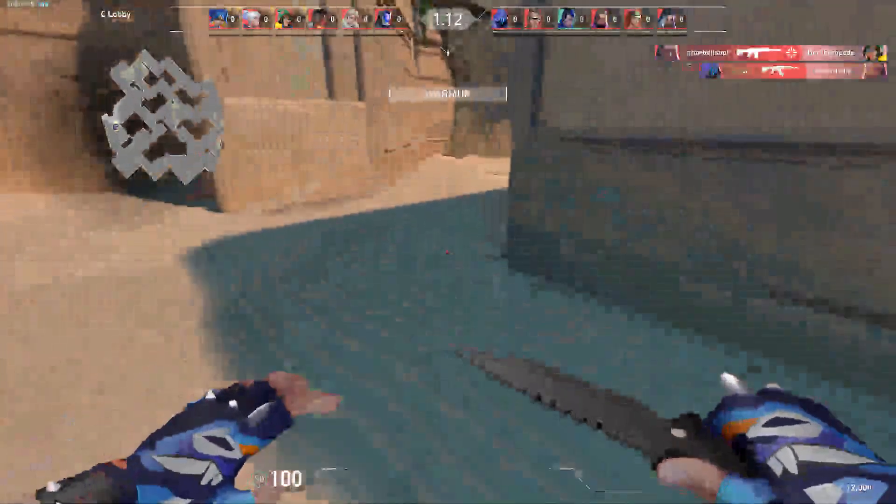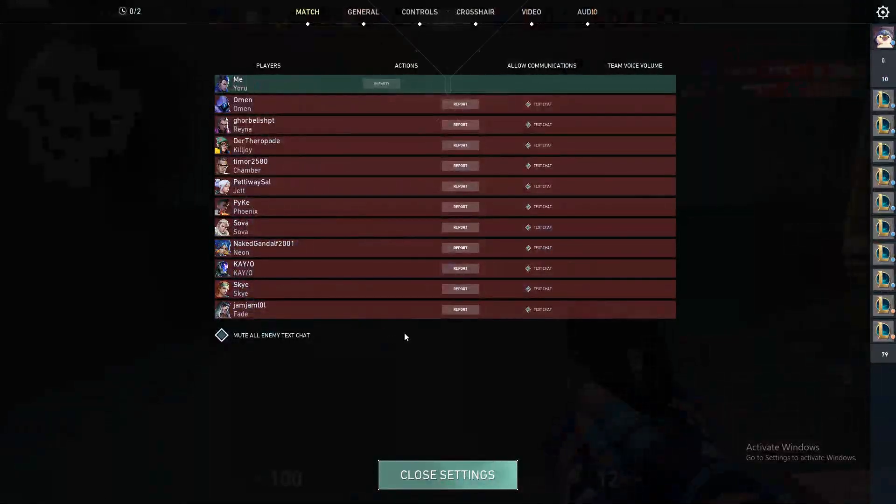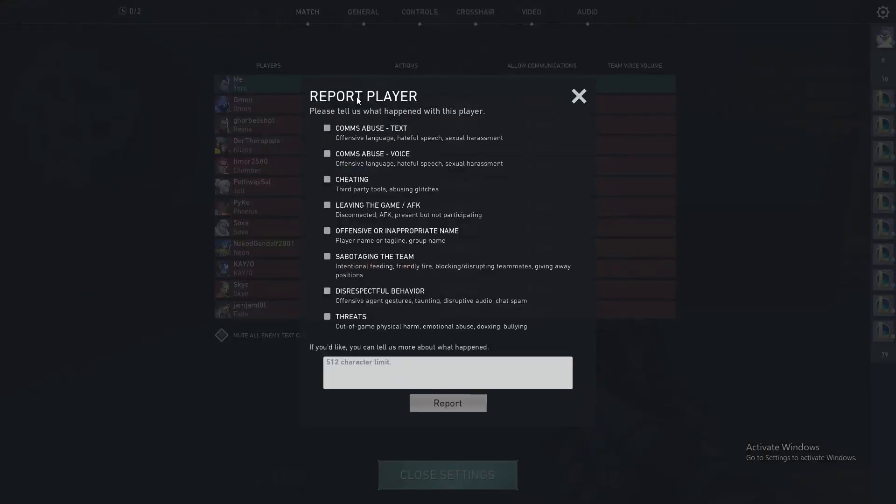You just have to click the Escape button on the top left of your keyboard. That's what will appear for you, and then go ahead to the player that you want to report. For example, let's report Chamber here.